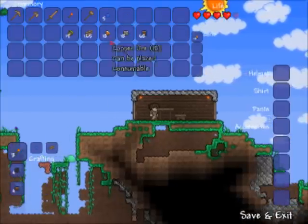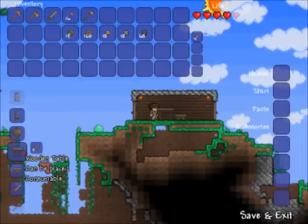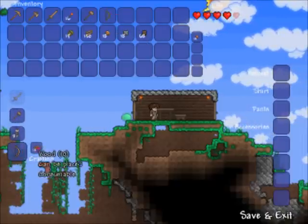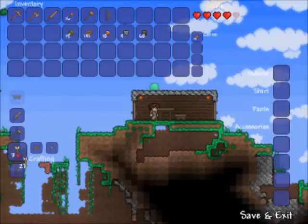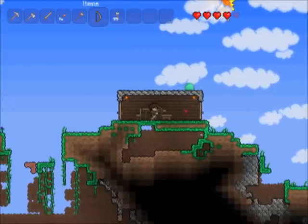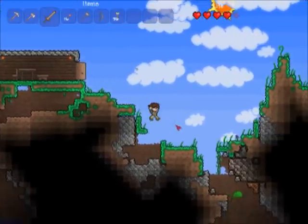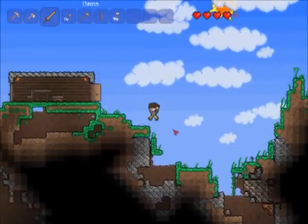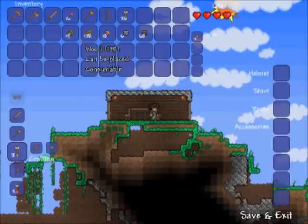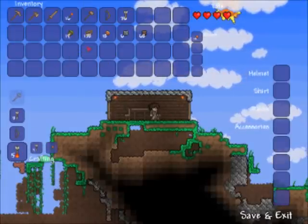Getting used to the controls still - I've been getting used to the controls for quite a while. So what else can we build? I think we've built pretty much all the interesting things we can build right now. We can build a bunch of arrows that we can shoot with. Like most games, you can pick up the arrows once you've fired them, providing they don't break on impact. You can also make flaming arrows by mixing arrows with torches.